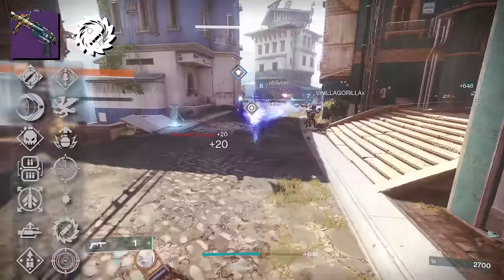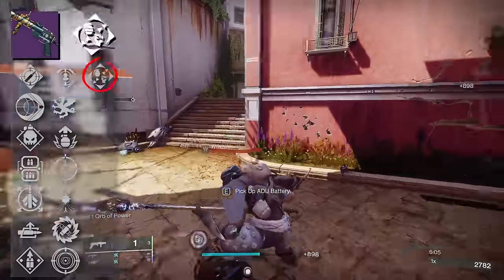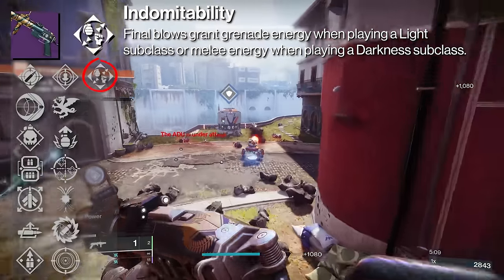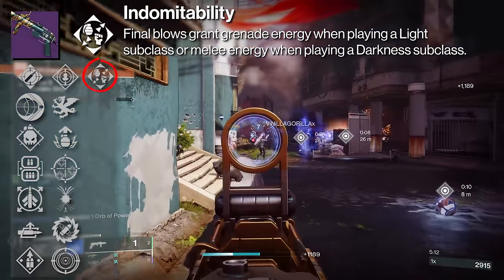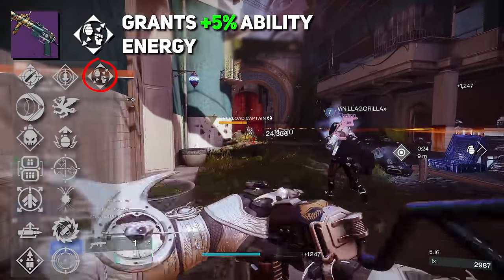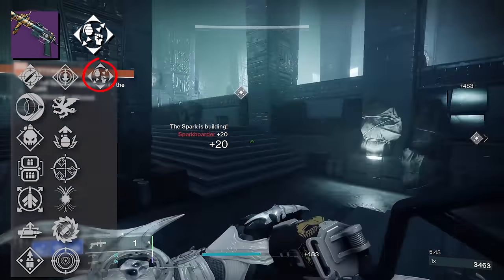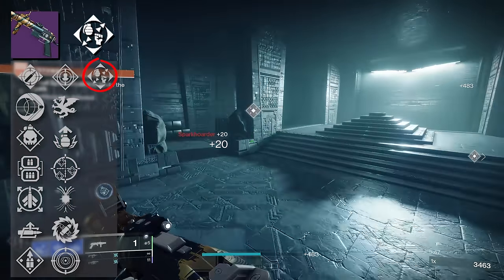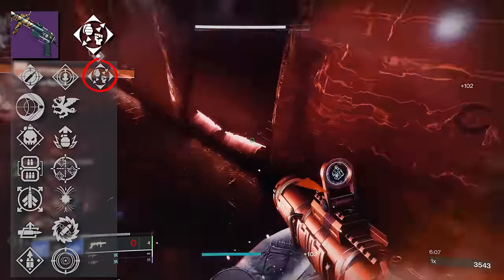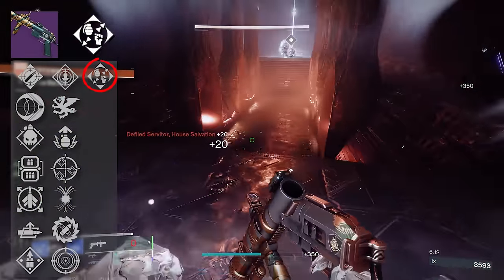Very likely you'll have that full 100%. Before we move on to the god roll portion, I want to talk about the Origin Trait Indomitability. This reads that final blows grant grenade energy when playing a light subclass, or melee energy when playing a darkness subclass. This is a really nice Origin Trait, granting you around 5% energy for that respective ability. But it kind of goes against the different identities you can go with on Mountaintop. If you're using it as an ad-clearing machine then sure, you're going to be proccing this a lot, but if you're using it mainly to chew down a high health target, you're not really dipping into it as much.